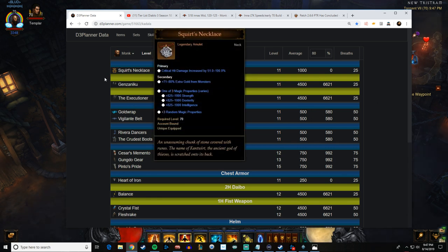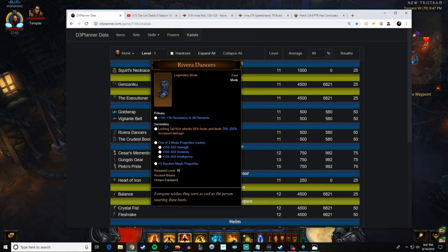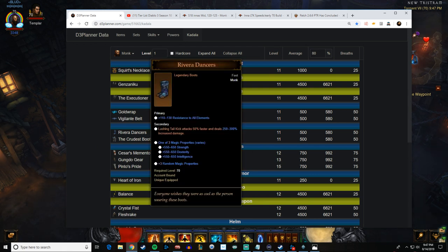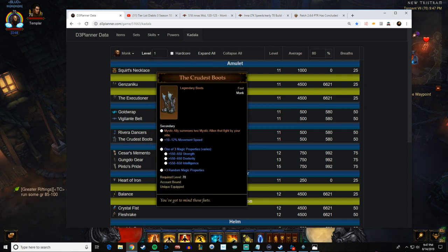You want to roll low cost blood shards — you can roll one necklace or get four pairs of boots. This season we're getting the Inna set, so we're going to go for boots. Rivera Dancers synergize nicely with Inna's — really it's an all-purpose set that buffs every ability. The Crudest Boots is the big money maker though. Before you get your six piece they give you double ally — double fire ally for instance where you can get 20% damage instead of 10 — and once you get your six piece this doubles your damage.